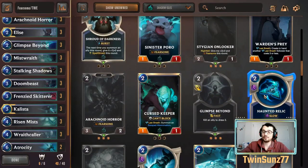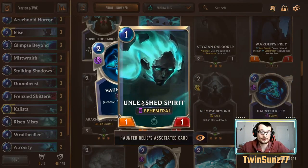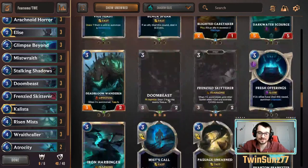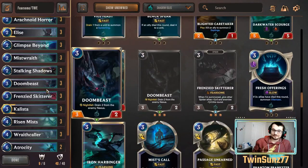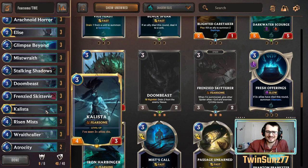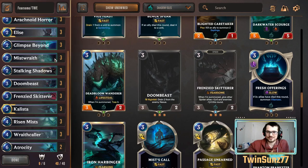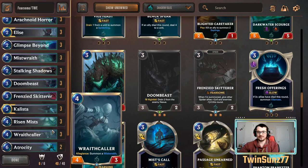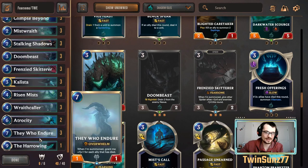Haunted Relic is a cheap way to get three 1/1 ephemeral units to level up Kalista — that would shift the deck toward a Kalista-focused version with Haunted Relics and Mist Calls, which is a fine version to run. But we're staying focused on fearsome. Using mana for those effects means less damage through early, and we want to consistently push damage early with fearsome and then close out with They Who Endure.